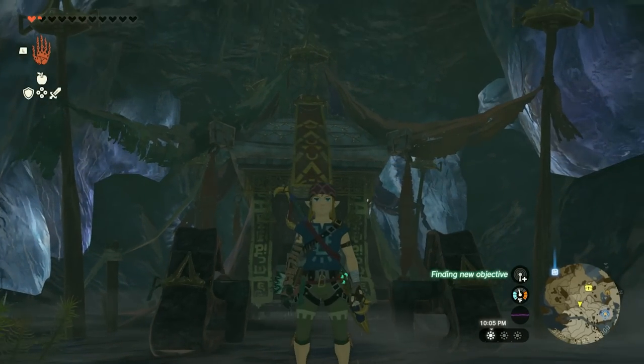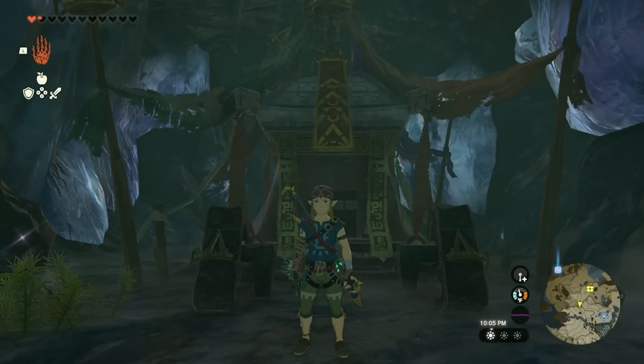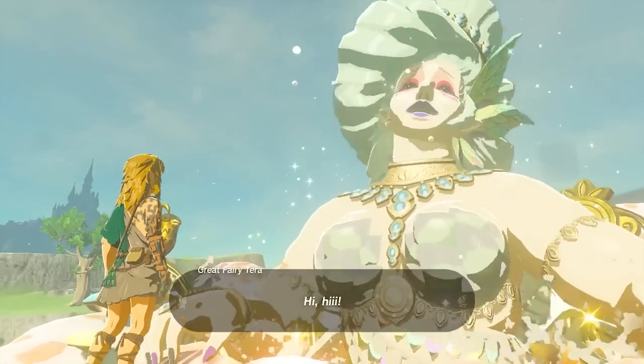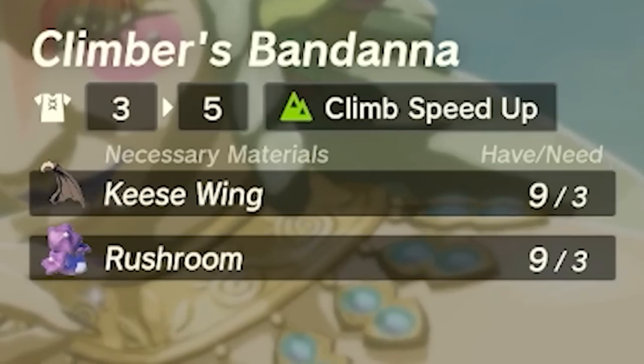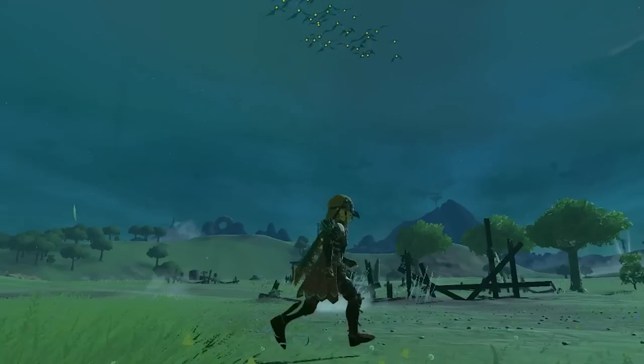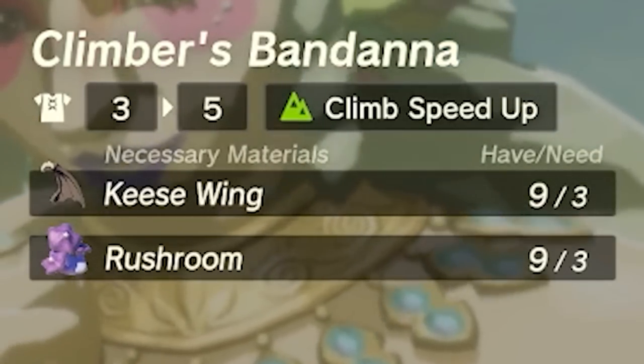Congratulations — you now have the entire outfit, but we're not done yet. We still have to get to the upgrading part. Head to the great fairy fountain to do these upgrades. To upgrade all your gear to one star, you're going to need nine Keese wings, which you can find in Hyrule Field, and nine Rushrooms, which you can get on the side of mountains.